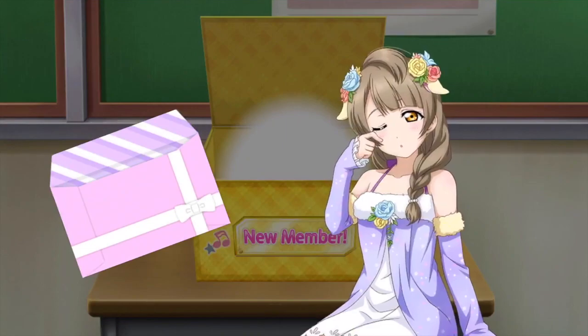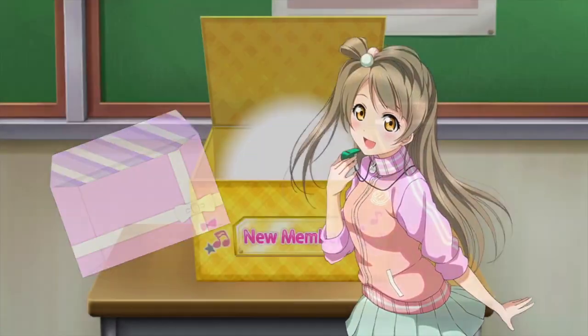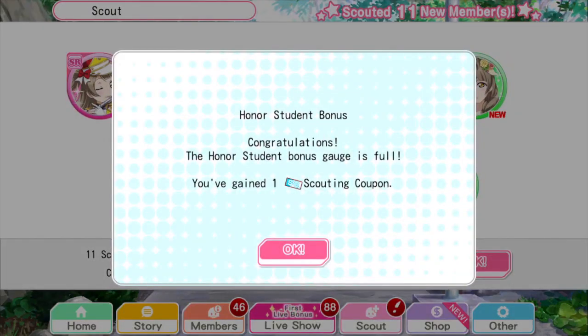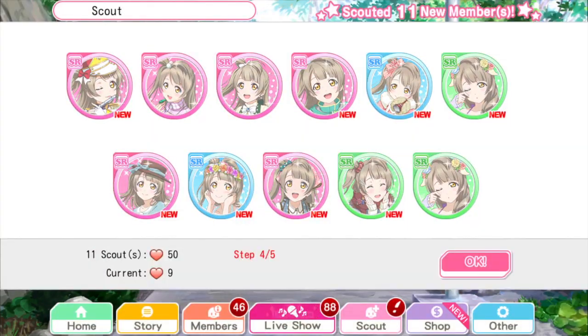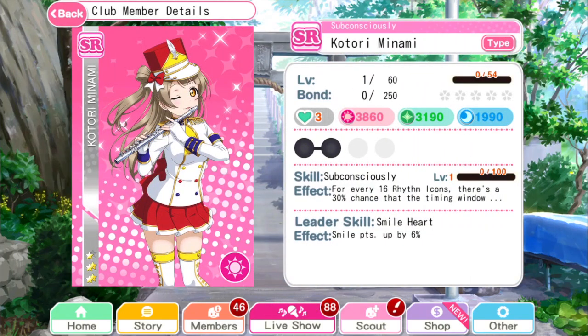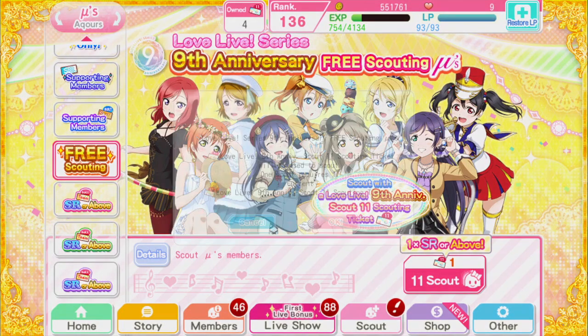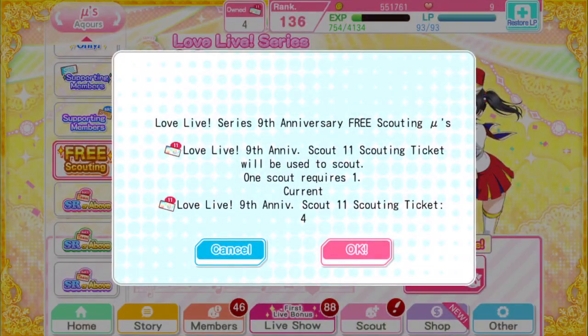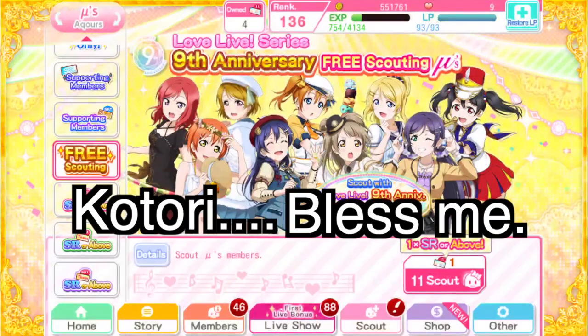Freaking adorable — oh, I can idolize that. Okay, so they bullshitted me — they said SR or above and I got all SRs, not one UR flip for me. But these are adorable — I like this one, this one reminds me of Hibike Euphonium. I don't have room for one more but I'll use one of these. Oh, I have four of them — okay, Kotori.